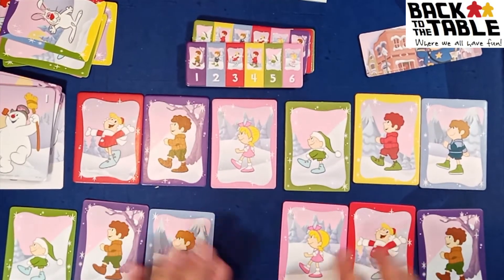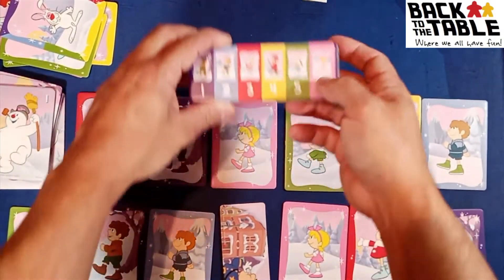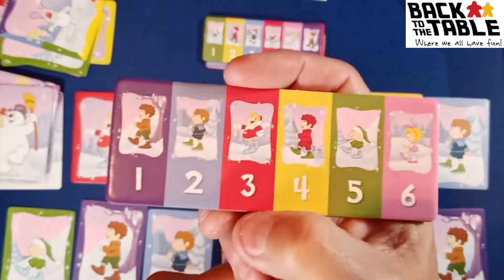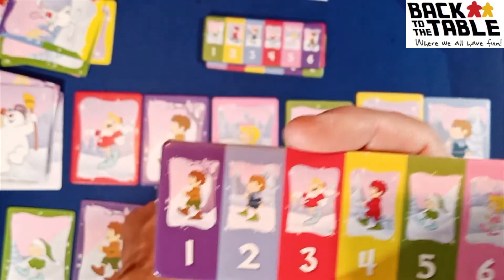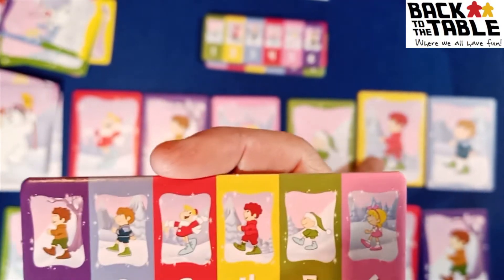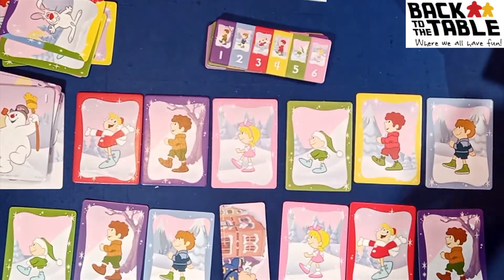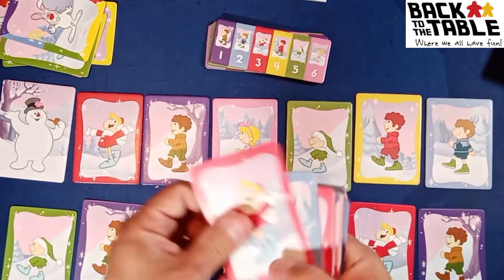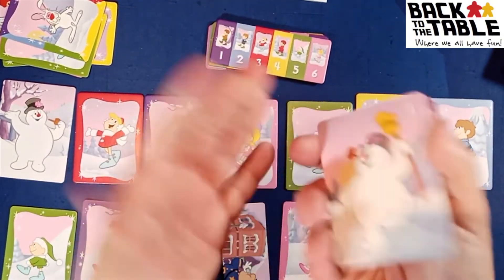You keep doing this over and over until you've accomplished the required tiles. For example on this tile you need to get purple here, blue here, red here, yellow here, green here, and pink here — all in the same pattern. It's rated four-plus, ages four and up, and I think that's appropriate. You might even be able to play with three-year-olds since there's no reading involved — it's just matching colors.